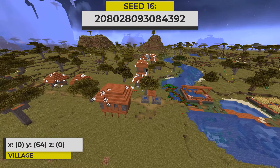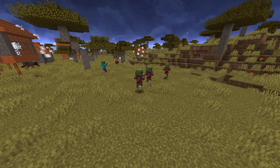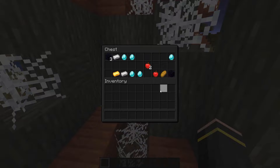Now we have this seed with a zombie savannah village. Zombie villages have destroyed buildings covered with cobwebs, and the villagers are replaced with zombie villagers. This zombie village also happens to be a blacksmith village. Here is the loot I found inside of the blacksmith.